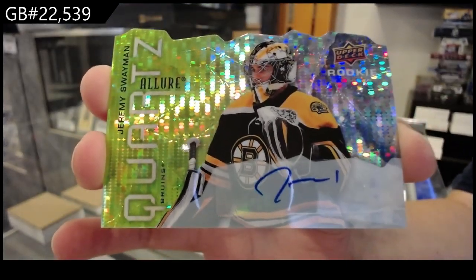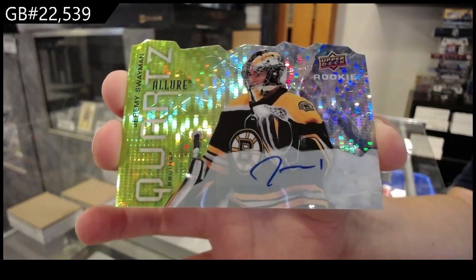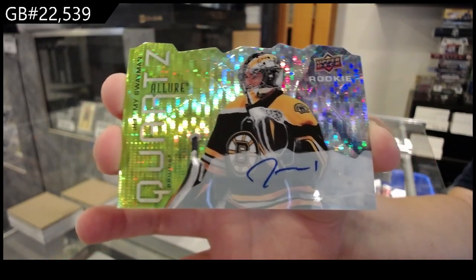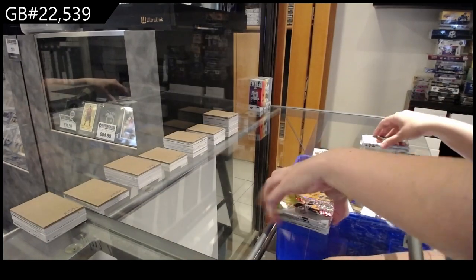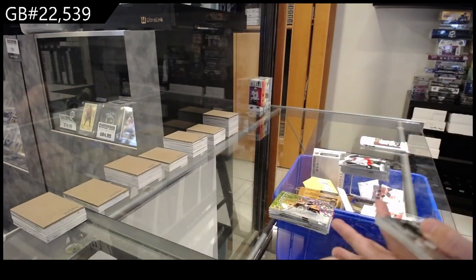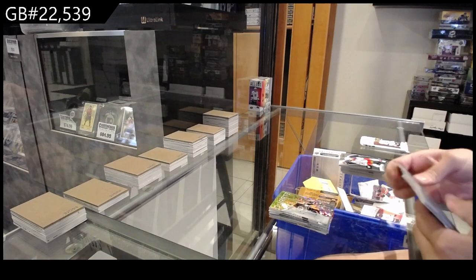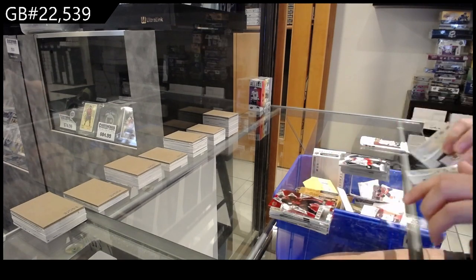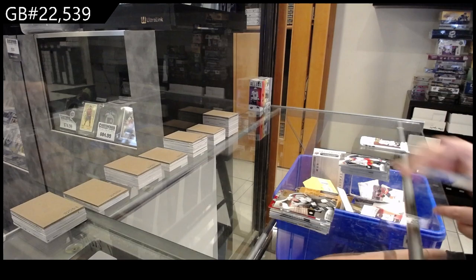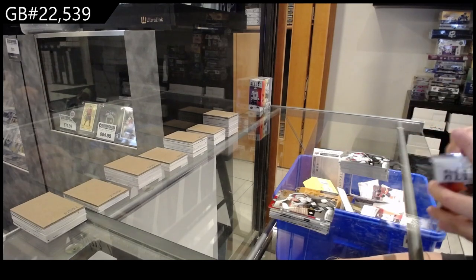I feel like those are probably pretty rare. Red rainbow for LA of Kopitar, iced out of McDavid for Edmonton, and a William Eklund rookie for San Jose.